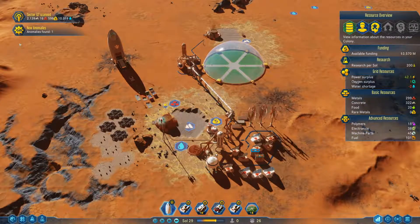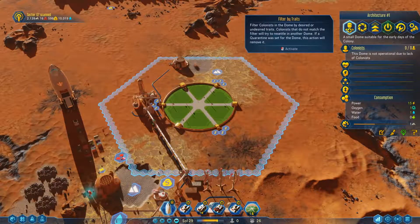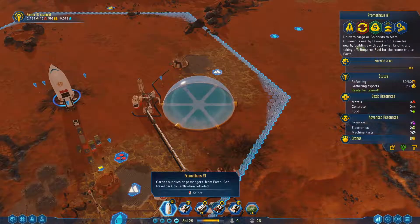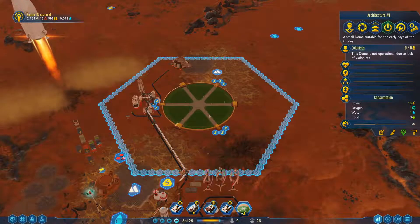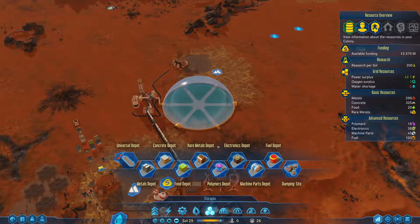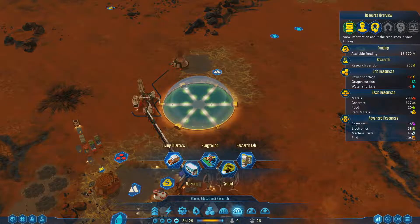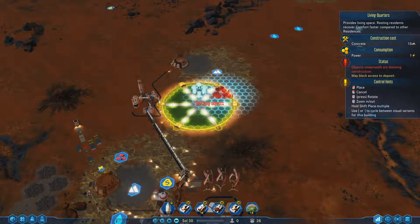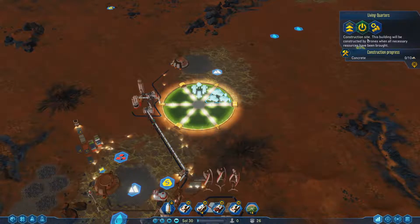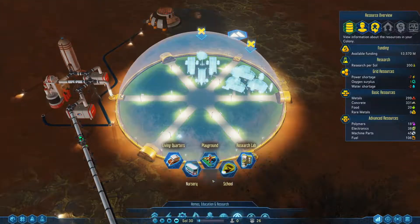Hello ladies and gentlemen, welcome back to Surviving Mars. Today we're going to start populating the dome — well, not populating per se, but filling it up. We'll start populating the interior of the dome. I made a list a few days ago. We're actually not building everything just yet — I'm just laying down the buildings and then we'll build the stuff we need.